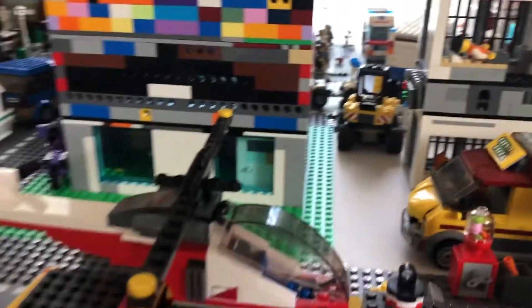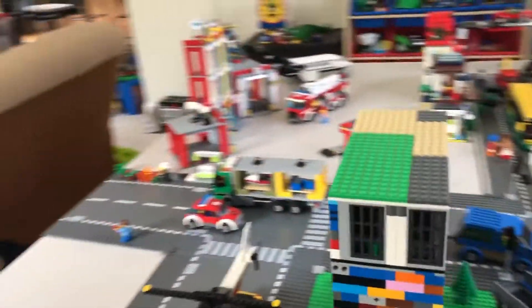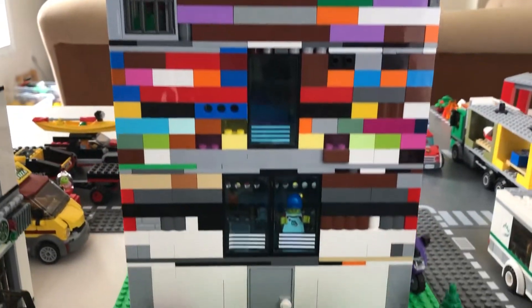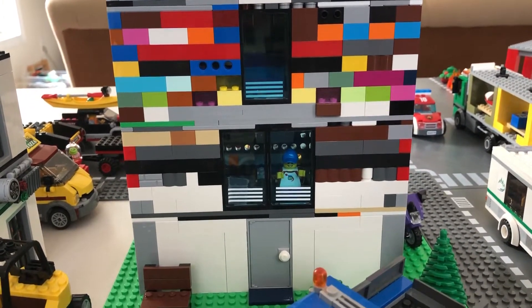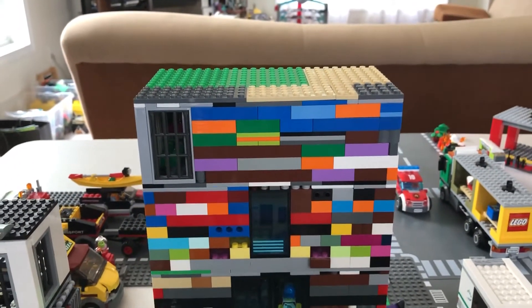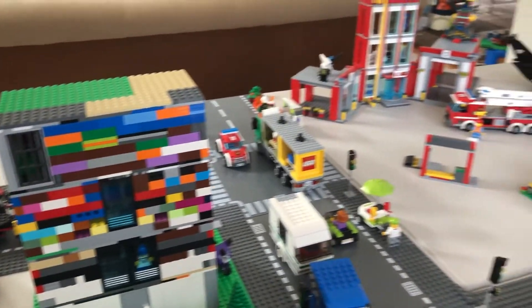Now I'm going to show you the grand thing of my Lego city, which is my Lego skyscraper — well, not really a skyscraper, but I'm calling it that. It's the tallest thing in my city. I'm planning to upgrade it to five floors. It has a lobby, a restaurant on the second floor, a mug store on the third floor, a bank on the fourth floor, and I'm planning to put a viewing area on the fifth floor. I don't have any pieces for it yet.